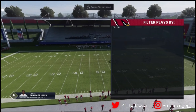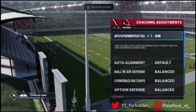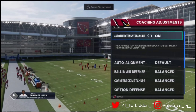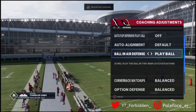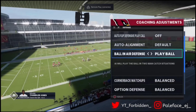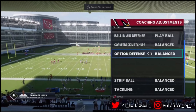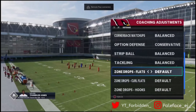Basically my defense is match — you'll see. But before you actually choose your play for defense, you're gonna want to turn auto-flip off, put play ball on, put ball-in-air defense on. I always call it play ball defense because that's why I put it on every time. Your option defense wants to be on conservative because you want your zone drops to be on default when you run match, so the flats will actually match.